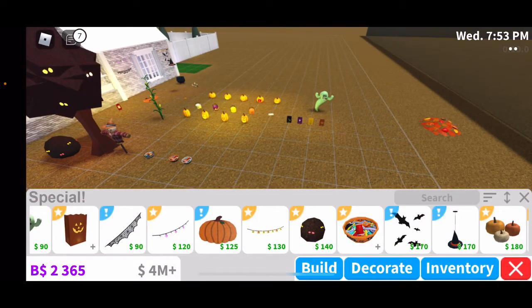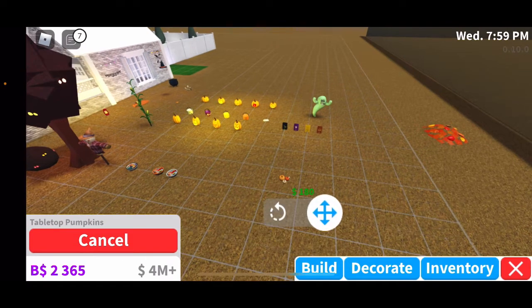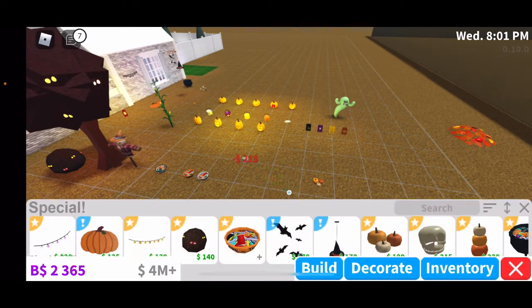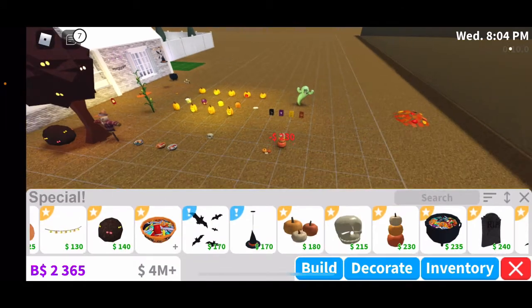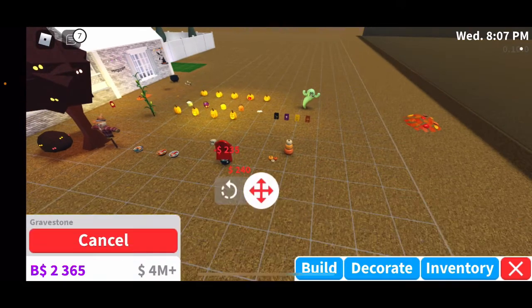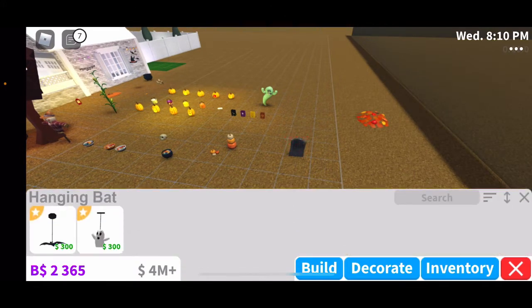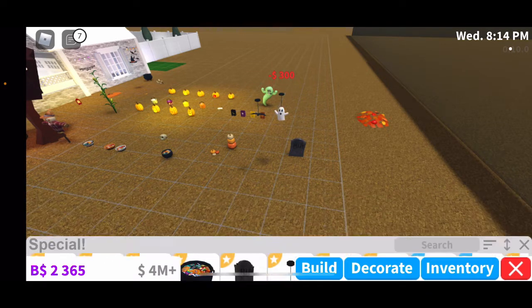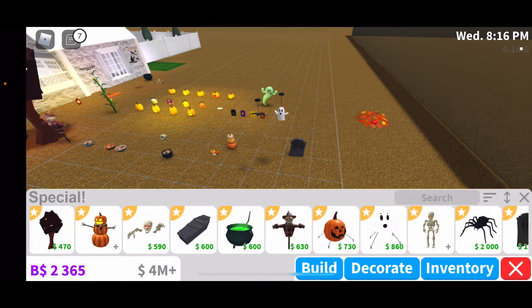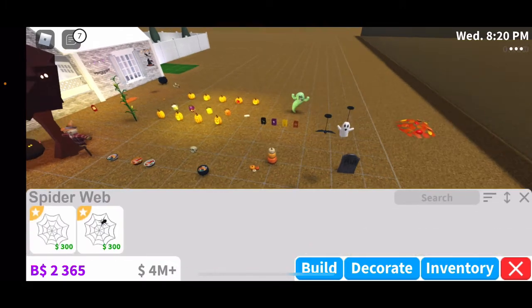I've spent like thousands of dollars — at least four thousand. Here we have tabletop pumpkins, a plastic skull, stacked pumpkins, a candy cauldron, a gravestone, a hanging bat, and a hanging ghost. I'll try to go quick but not too quick.